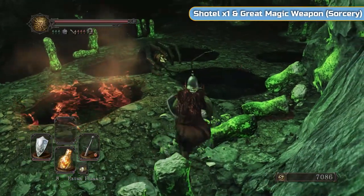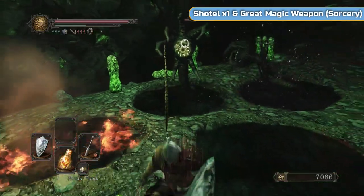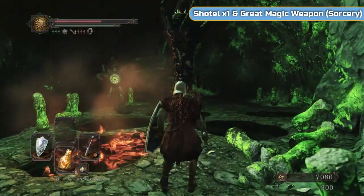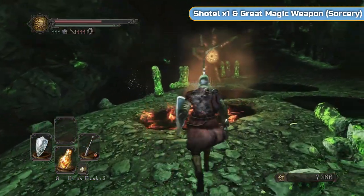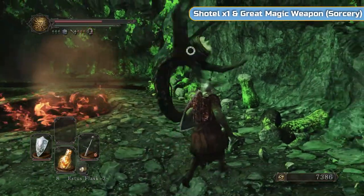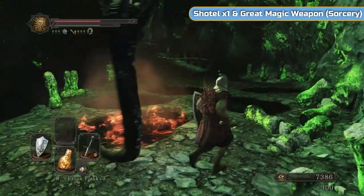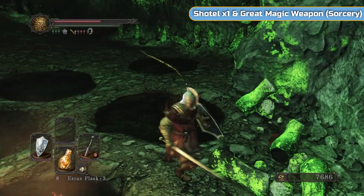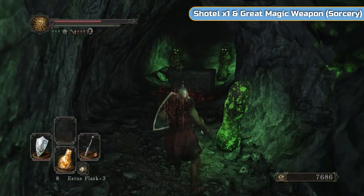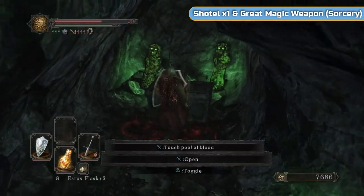They do a grab - you can just see it there. If they do that grab, that will hurt a lot. But the vast majority of their attacks do not do that much damage - it's a fair amount, but you can block it. That one died from fire damage as well - they take a lot of damage from fire. They look a lot worse than they actually are. And then in here is going to be a chest with the great magic weapon in it.